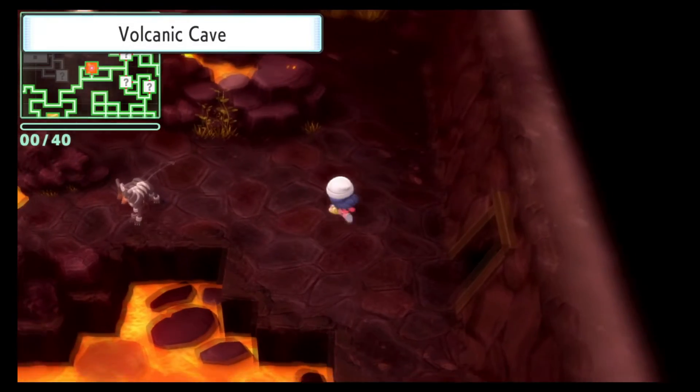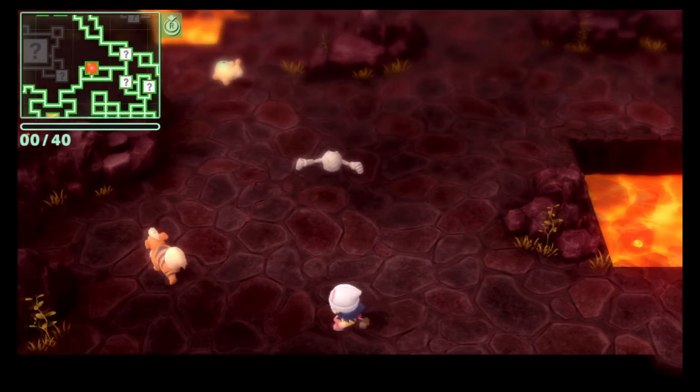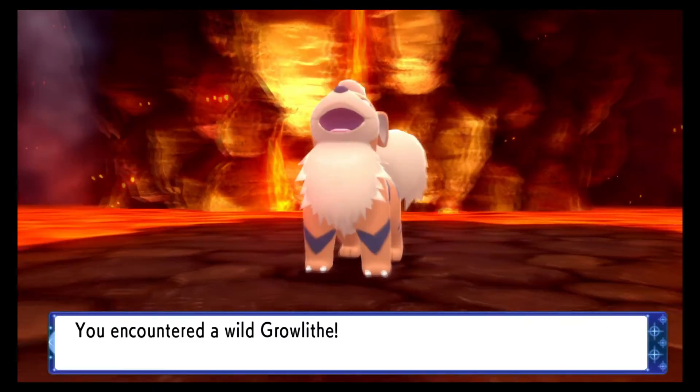Just like every other Sinnoh Grand Underground hunting goes, you enter a room and exit the room to reset the spawns, and continue doing this until you find the spawn that you want. In this case, Growlithe is relatively common as there really aren't a lot of spawns in the Volcanic Cave. However, you can increase your chances with Fire-type statues, but it's really not necessary.